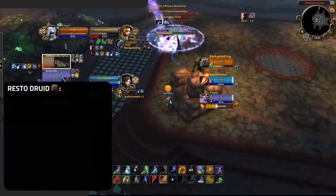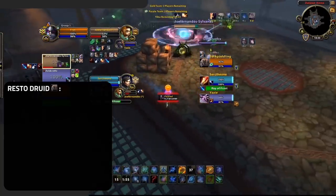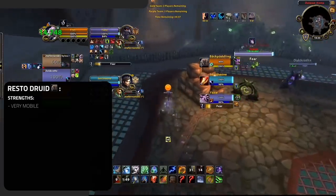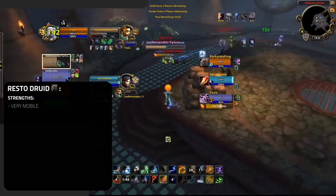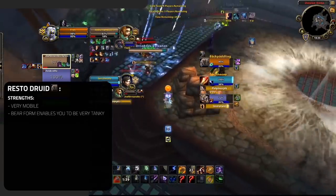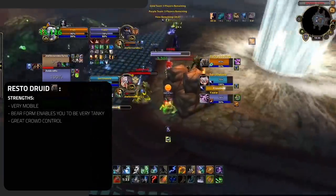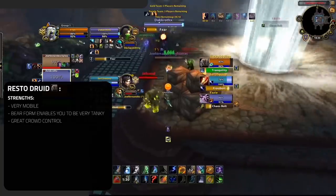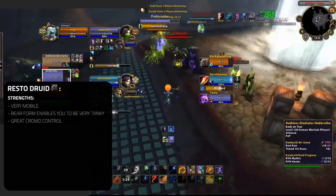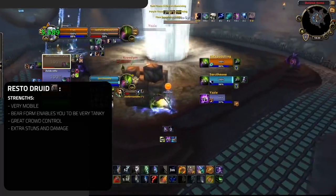Moving on to our next S tier healer, we've got Restoration Druid. Resto Druid was actually nerfed coming into Patch 8.3, with a small adjustment to their mastery. However, they still remain one of the best healers right now. Druids are one of the most mobile healers, being able to kite most melee and avoid a lot of damage. Having the option to shift into Bear Form and play Guardian Infinity makes you extremely tanky when enemies finally connect. Restoration also has, without a doubt, the best crowd control out of any healer — if played well, they can control the game utilizing Cyclone, Bash, entangling roots, and even Hibernate in some situations.